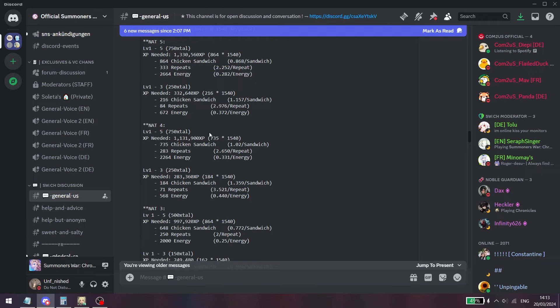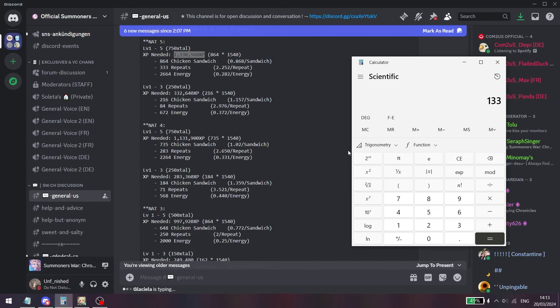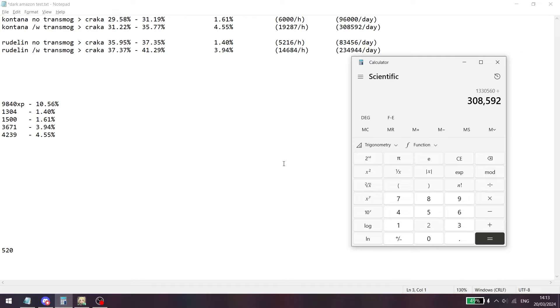With these numbers we can calculate how much AFK farming it would actually take to reach maximum affinity level. If you're using the transformation and farming in Cantana with no one around to steal your XP, you're looking at around 300,000 XP per day. Dividing the nat 5 requirement by that daily amount, in just over 4 days you can level the affinity of three of your units from level 0 to level 5.